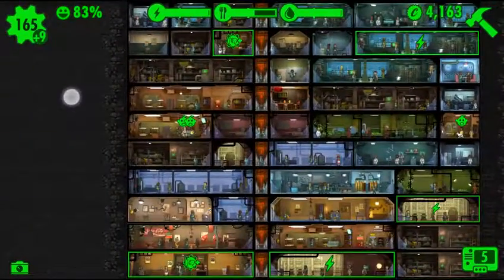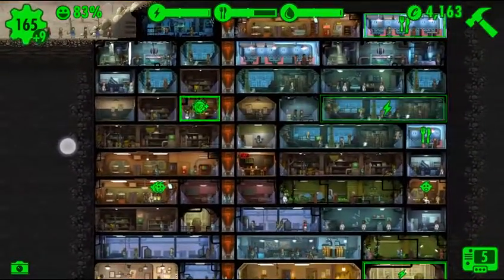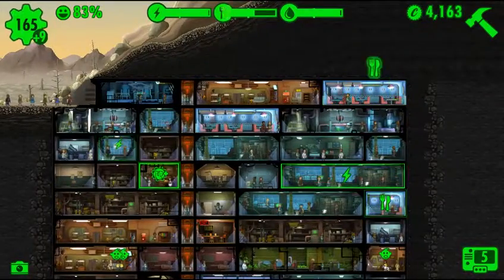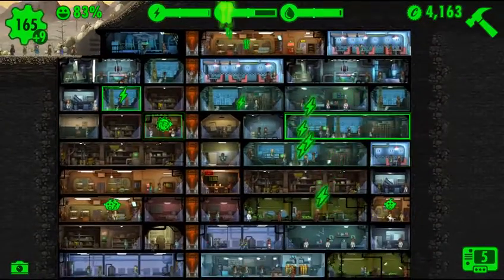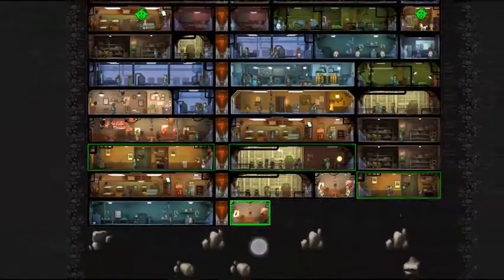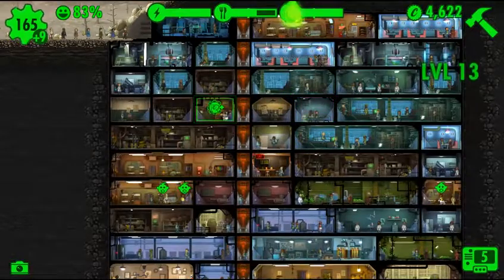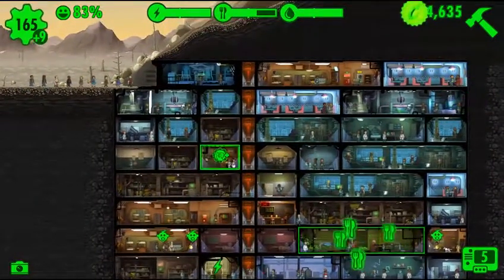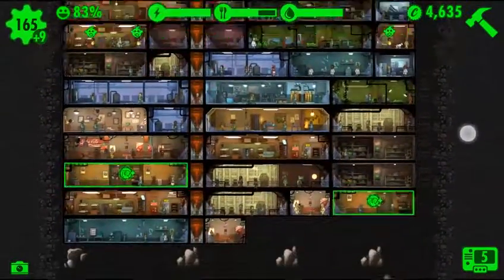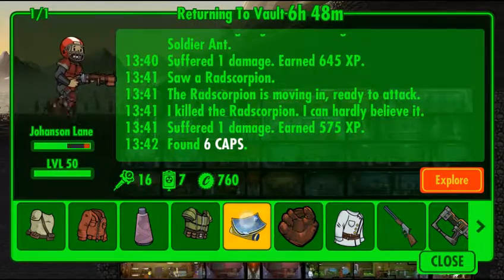Got to look for the mysterious stranger — probably not gonna find him, but we can try. Nope, we didn't find him. Sometimes he gives you serious caps, but it's only like a couple hundred caps, which is still decent, just not as good as it could be. Sometimes I think going around the vault looking for people that have leveled up is one of the best ways to gain caps, other than sending people out into the wasteland.